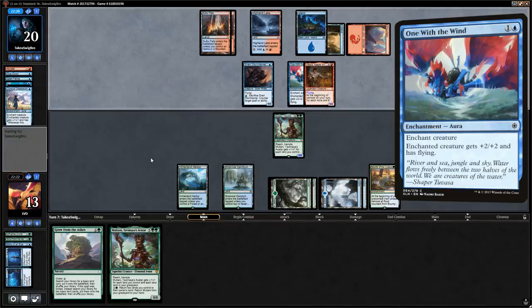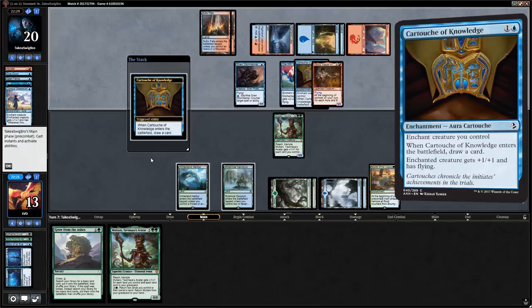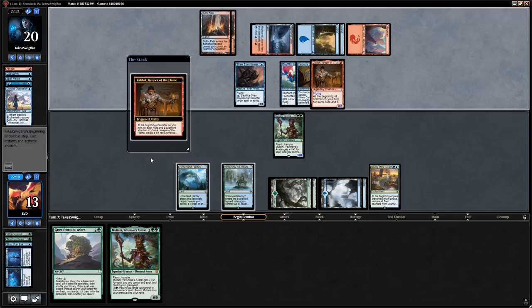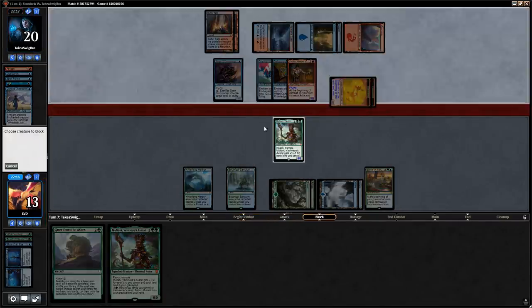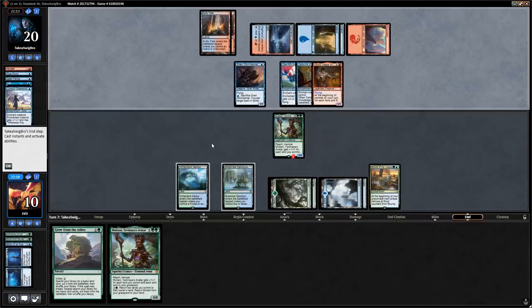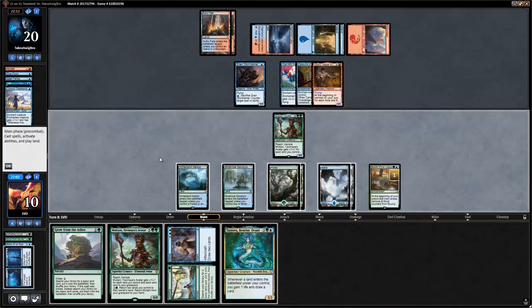Opponent plays One with the Wind and a Cartouche on Valduk, making him generate six power worth of flyers. We still block with Multani, but they might just attack with the elementals — I'll block one and take three. No Abrade to finish off Multani, and we draw an extra card with Bounty.